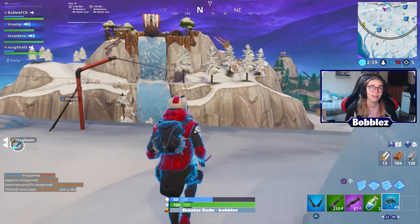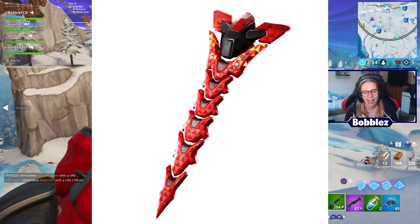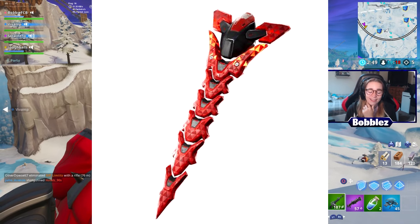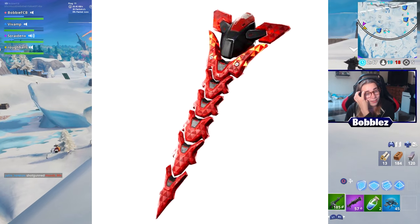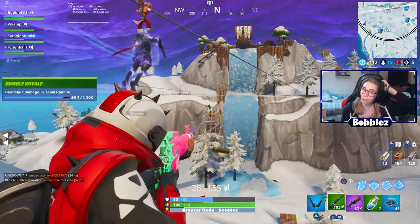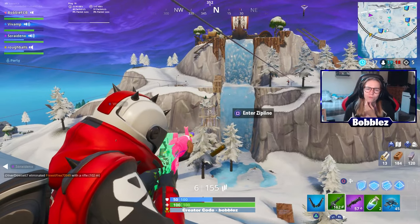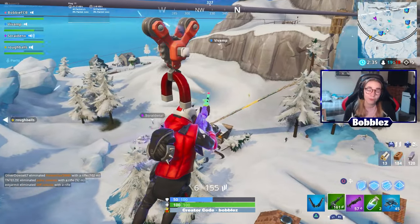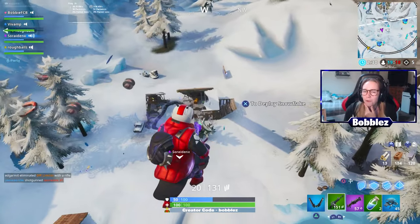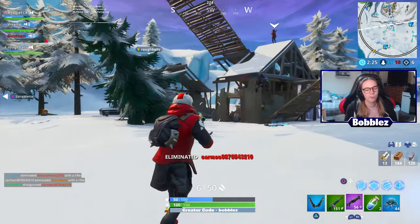Moving on to the next one — this one is incredible. It is indeed called the Exo Spine. "Always carry a spare." This one obviously does go with the Oppressor skin. It's insane — the colour theme is beautiful, it's literally a robotic spine. Really damn nice. I actually just went and saw the new Fast and Furious film, and this really reminds me of that film. Really damn cool — love the back bling.